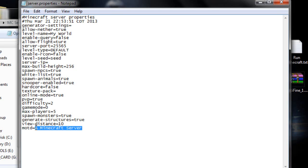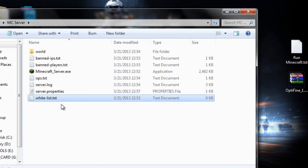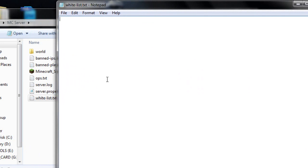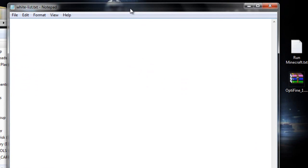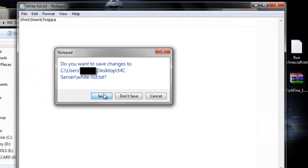MOTD is the message of the day shown when someone joins — I'll put 'Welcome to my server.' Close and save that. For the whitelist file, add the names of players you enabled on the whitelist in server properties. Since I have a whitelist enabled, I'm going to put myself and any friends I want on there, then save it.